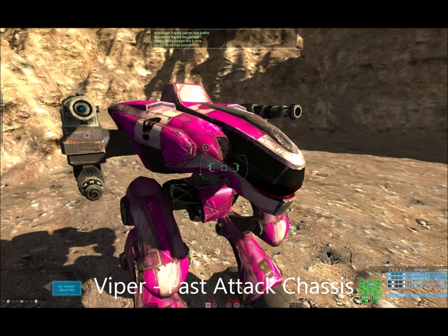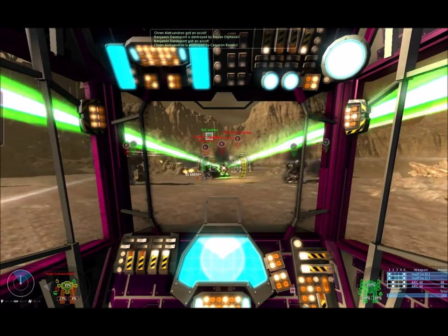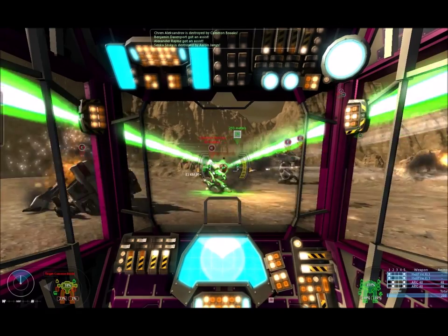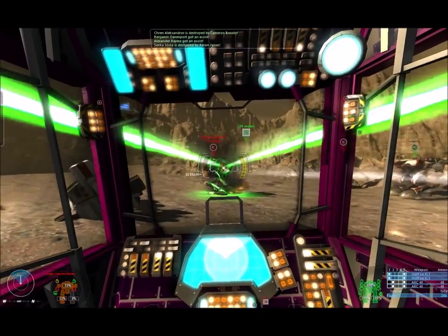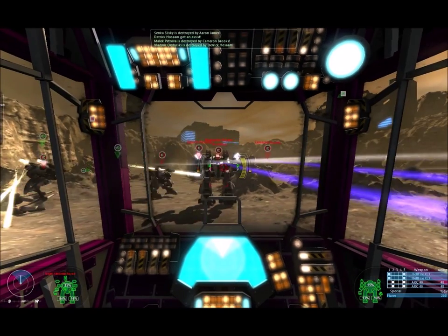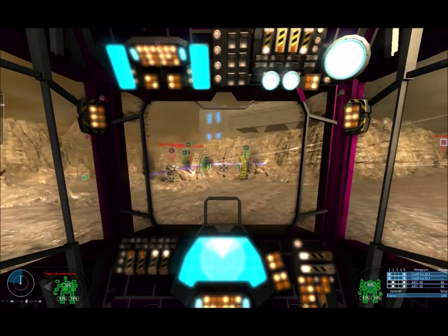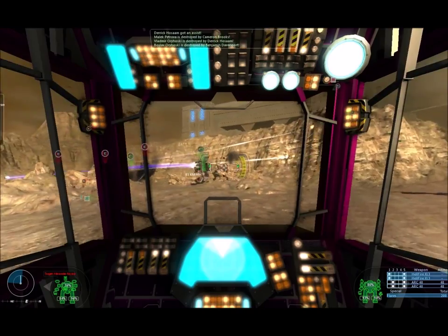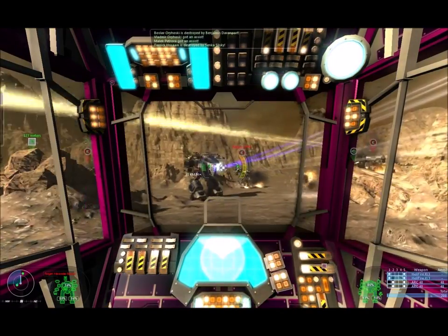Next up is the Viper. The Viper is our fast attack class — it's relatively versatile. It doesn't carry all the heavy weapons like the Malice or the Abolisher does, but it does a pretty good job. As you can see, it's a slightly different view from within the cockpit, and you can still see that hot pink paint job we have going on. It's a fun little mech chassis to run around in and have combat in.